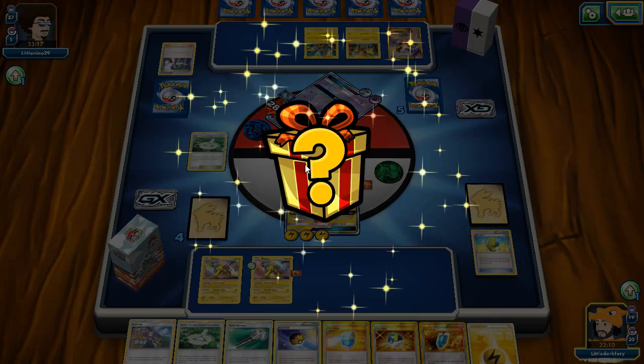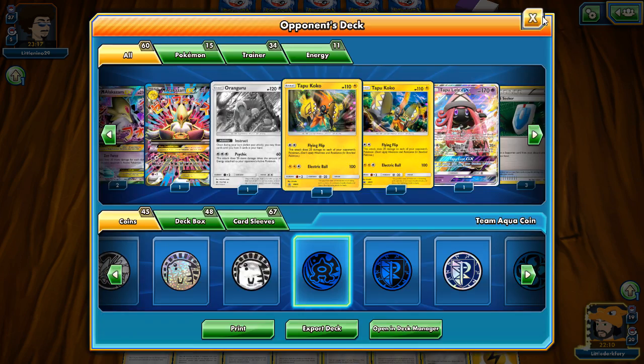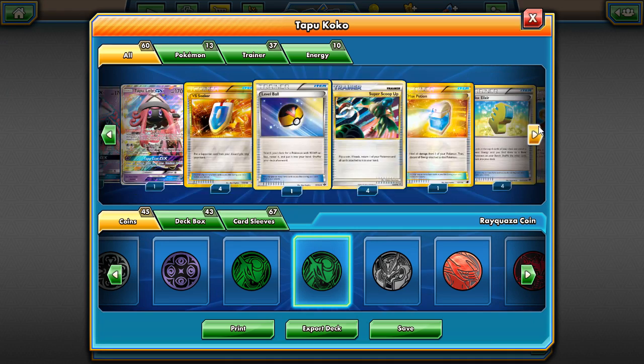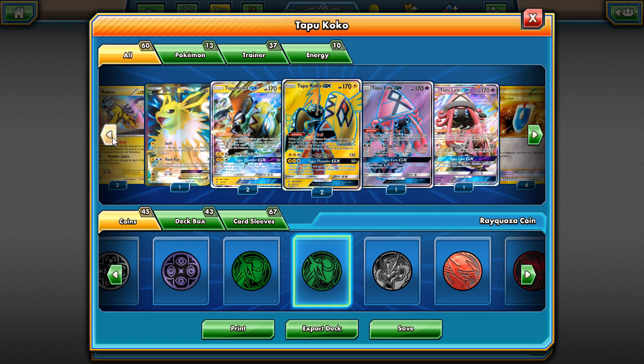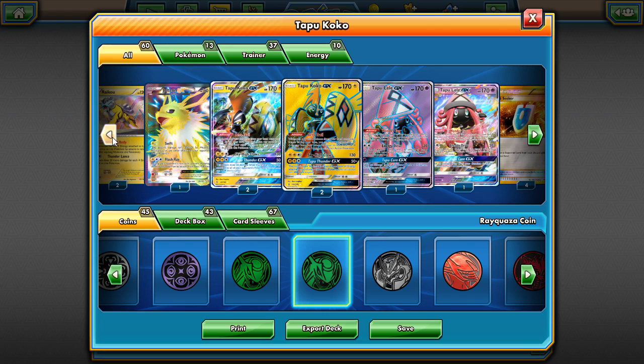We get 50 coins. That wraps up today's Tapu Koko deck video. We had an unfortunate game against Garbodor — but that's always going to be a tough matchup. The deck was pretty fun overall. I didn't show off Acerola as much as I wanted to but you get the idea of how good Koko is. Thanks for watching — hit the like button, subscribe for more PTCGO content, and I'll see you guys in another Burning Shadows video tomorrow. Peace out.